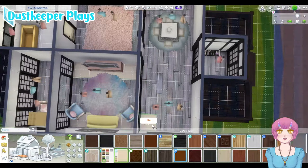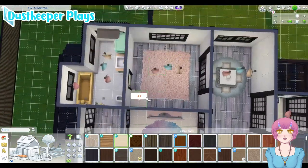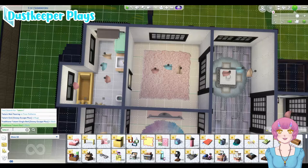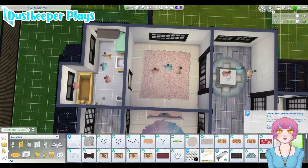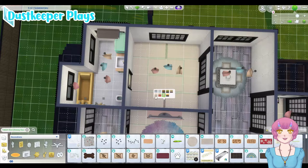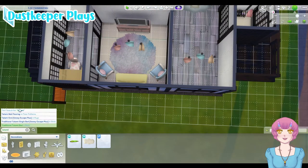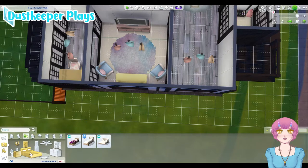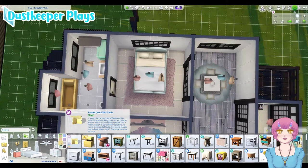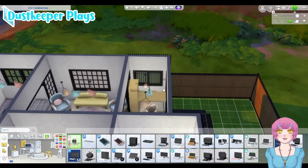I was trying to get these tatami mats to work. I had downloaded a mod or CC that had the ends for the tatami mats — it was like a Snowy Escape plus pack — but they did not work sadly. They were the wrong color and sat on top of the rugs. I was disappointed, but it still looks good. I like that the tatami mats actually come in a nice lighter color.